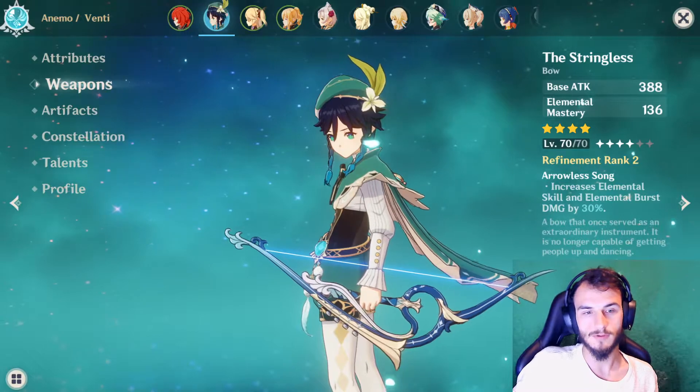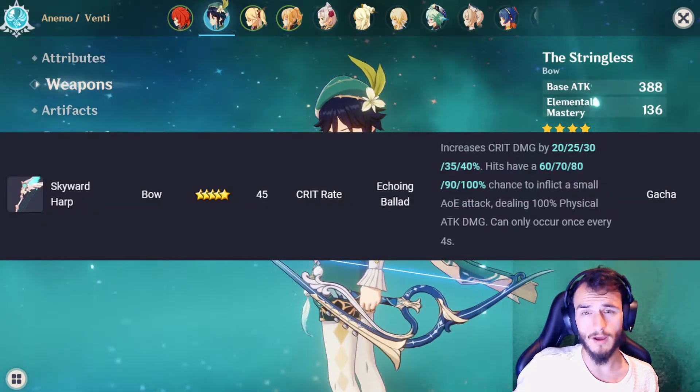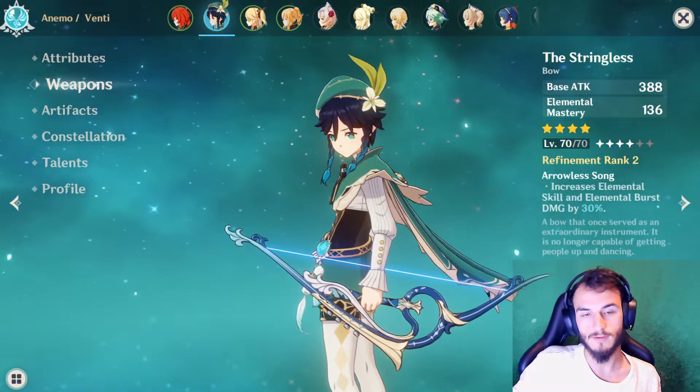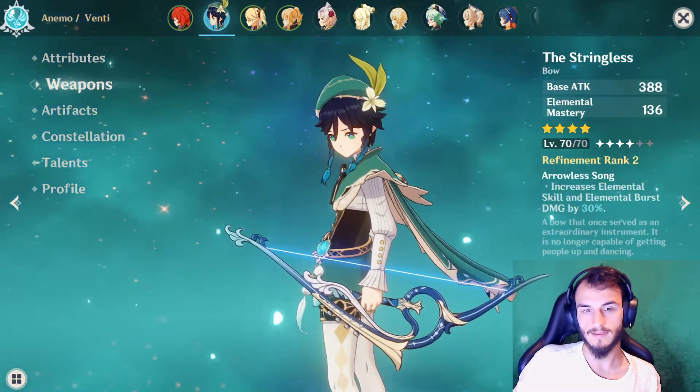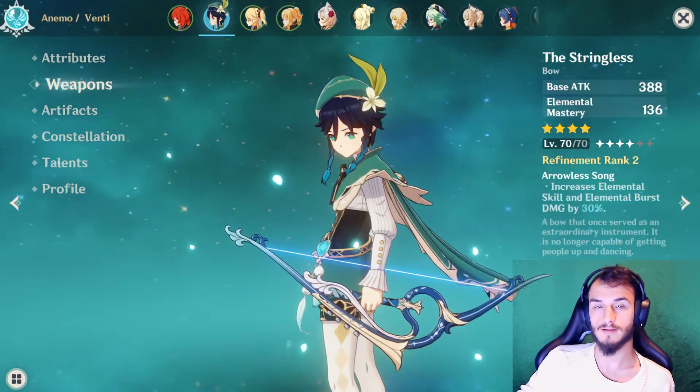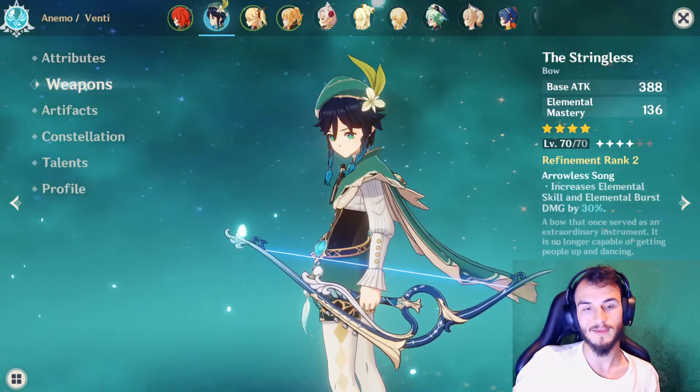For 5★ weapons, the Skyward Harp is recommended. It has Crit Rate as a secondary stat, increases Crit Damage by 20–40%, and hits have a 60–100% chance of inflicting a small AoE attack dealing 125% physical attack damage, occurring once every four seconds.